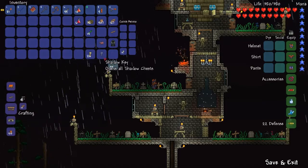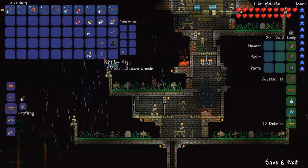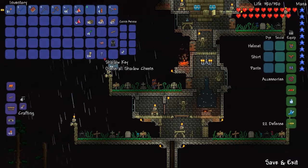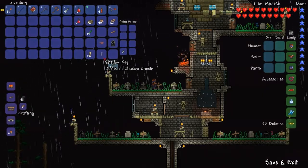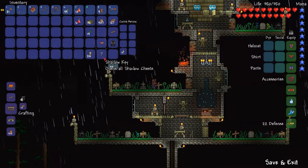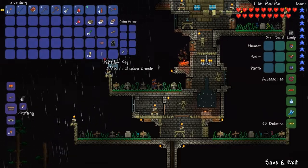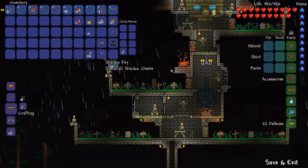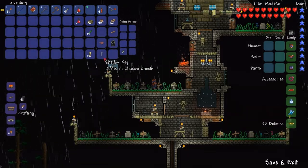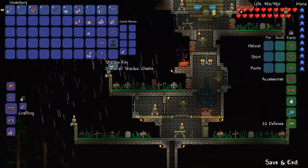I got this Shadow Key. I have no idea what it does. I found a whole bunch of special chests — ice chests and jungle chests that say I need different keys. This Shadow Key — I don't know what a Shadow Chest is. Anyway, I found everything I think I need to find. I found the Mystic Water Bolt, I found the Shadow Key, I found a Magic Missile.